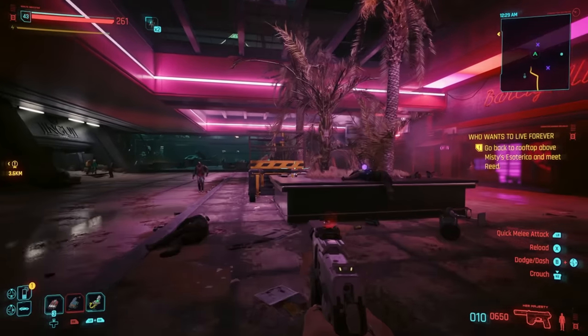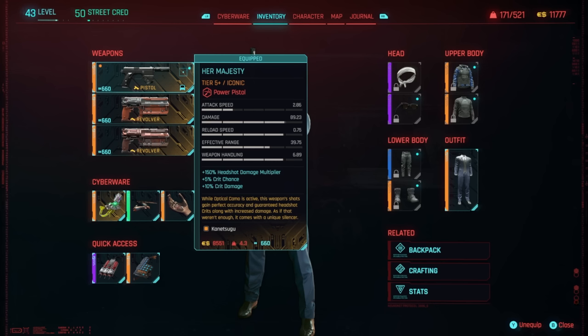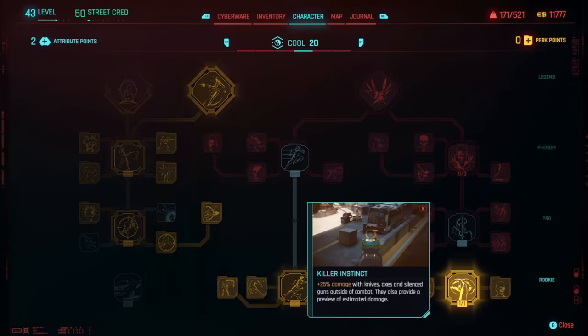We're using the Her Majesty pistol with this build — one of two must-have pistols. You get it from the DLC and everyone can get it regardless of story choices. While Optical Camo is active, this weapon's shots gain perfect accuracy and guaranteed headshot crits, along with increased damage. It also comes with a unique silencer. We get 150% increased damage while in stealth, on top of the headshot damage multiplier, increased crit damage, and guaranteed headshot crits while in Optical Camo — plus another damage multiplier.